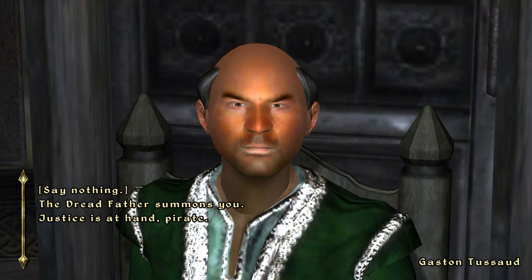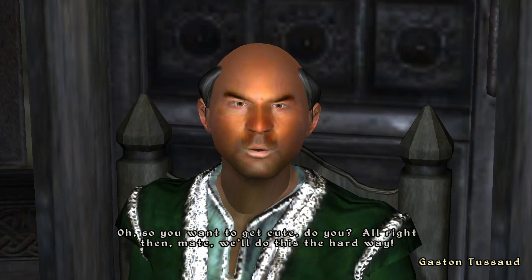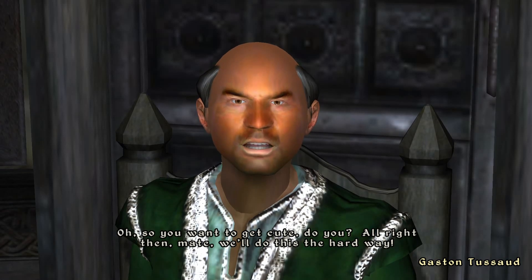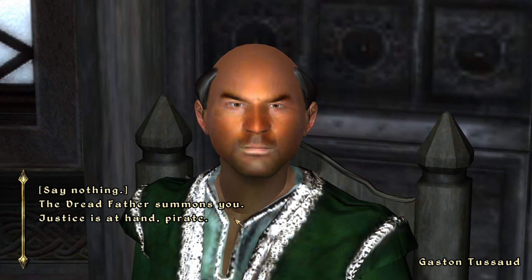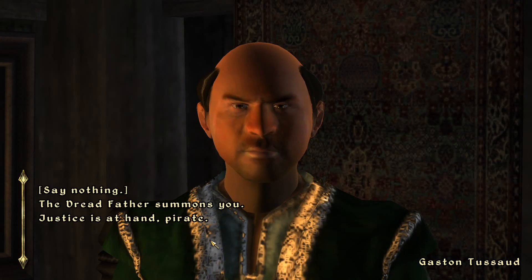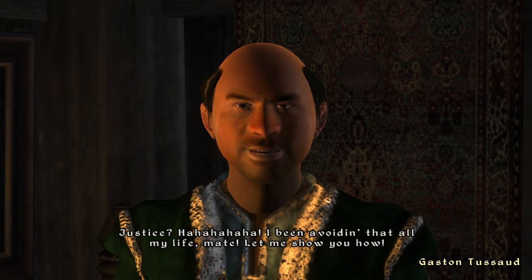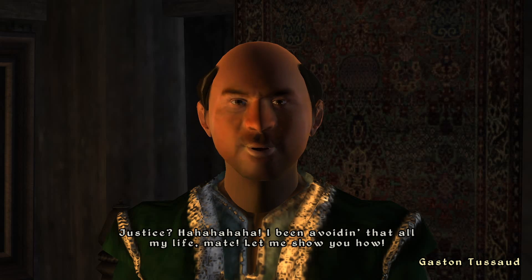We have three dialogue options here. If we say nothing, Tussaud goes straight to fighting. If we say 'The Dread Father summons you,' he replies: 'What are you, some kind of preacher? One of them crazies from the church? I ain't got time for this.' If we say 'Justice is at hand, pirate,' he laughs: 'Justice? I've been avoiding that all my life, mate. Let me show you how.' No matter which option we choose, Gaston immediately becomes hostile.